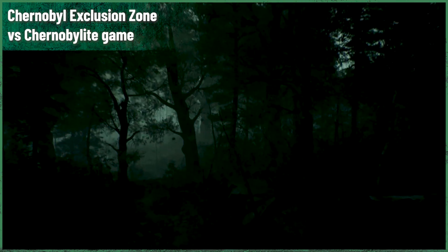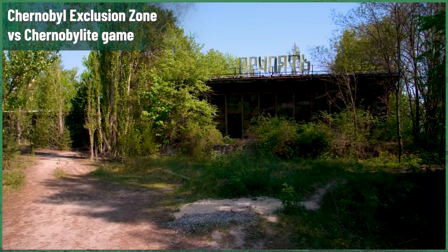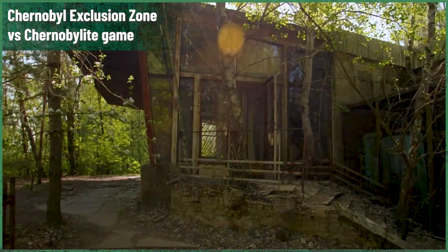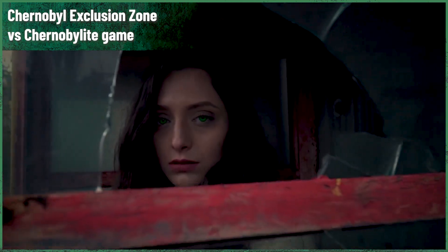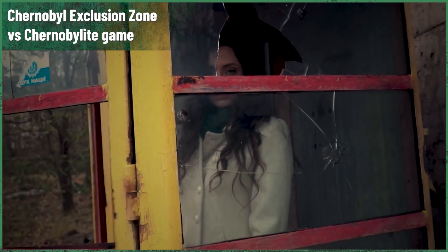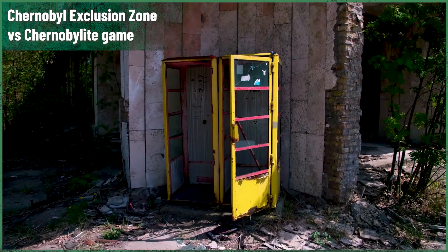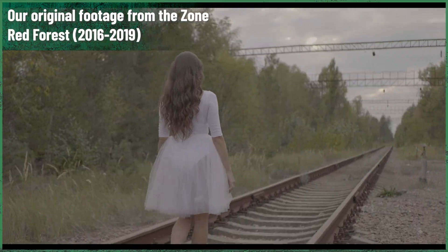In Chernobylite, the Red Forest is recreated with outstanding attention to detail, capturing both the eerie beauty and the underlying dangers of the real-life location. We have crafted an environment that reflects the Red Forest's complex history — its transformation from a vibrant woodland to a radiation-stricken wasteland, and eventually to a strangely thriving ecosystem. The in-game version of the Red Forest serves as a key location in Chernobylite, where you must wander through the hazards of radiation while exploring the mysteries that the forest holds. You don't know who you will meet, what you will see, and what dangers will be lurking in the dark.